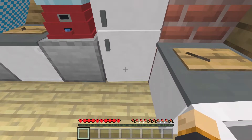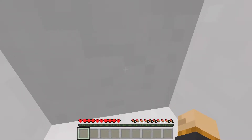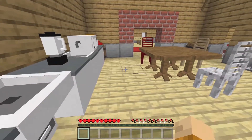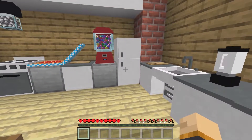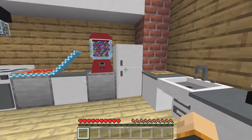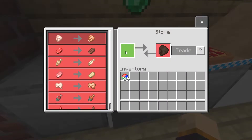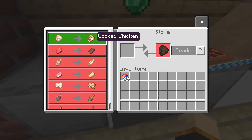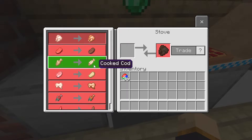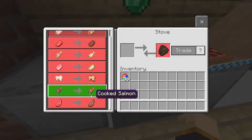If you aim for the very bottom of the fridge, you can actually sit inside of there. So if you remember the Crystal Skull in Indiana Jones, he sat in the refrigerator when it got blown up — you can do that in the game. If I look inside the stove, you can also cook things in there: chicken, beef, cod, pork chops, rabbit, salmon, or even mutton. I think that's a really great addition.